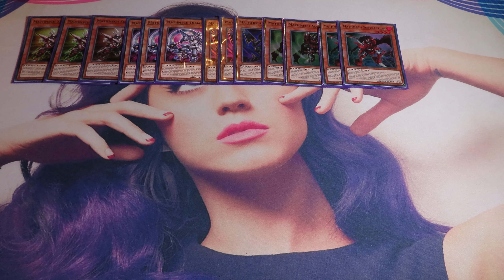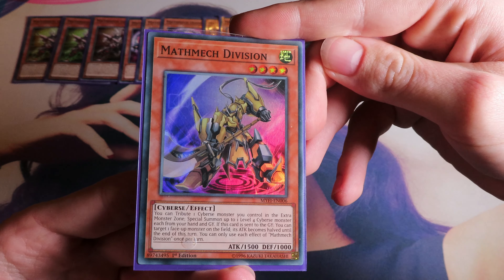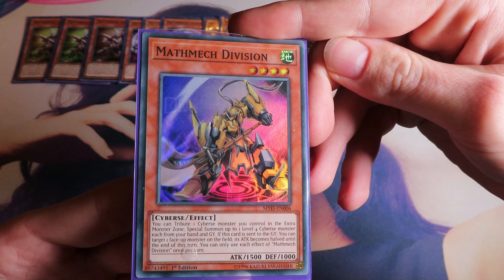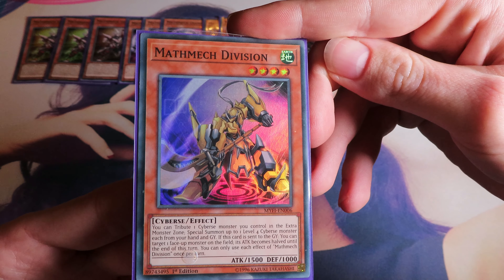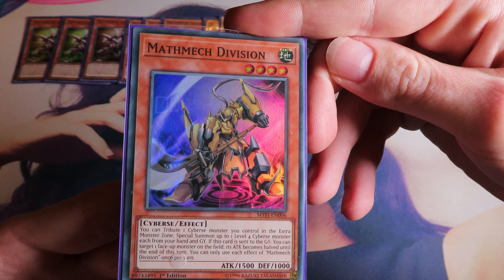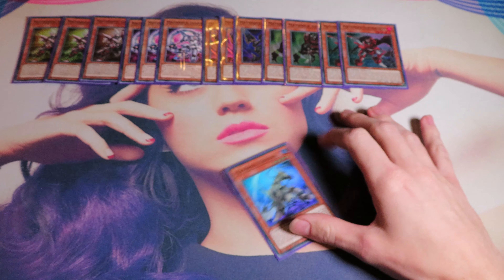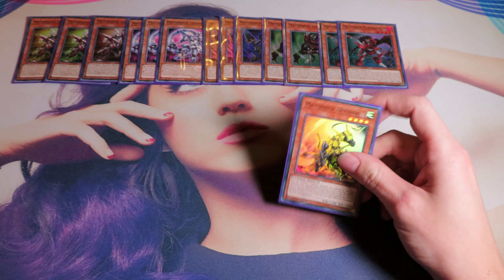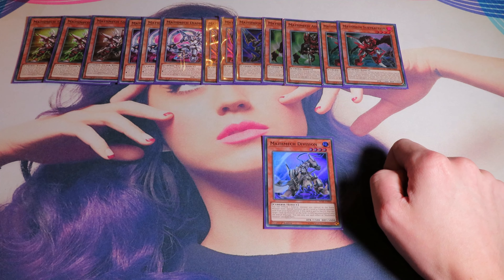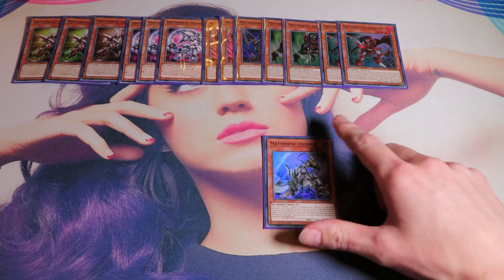Then we have two one-off Mothmecs. We have Division. You can tribute one Cyberse monster you control in the extra monster zone and special summon up to one level 4 Cyberse monster from each of your hand or graveyard. If this card is sent to the graveyard, you can target one monster on the field — its attack becomes half until the end of this turn. Dividing the attack in half. This card is a one-off because all the other cards are just better starters, but it has a lot of utility — you tribute your monster in the extra monster zone that is kind of locking you up, and then you can extend further.